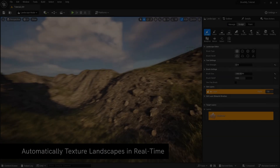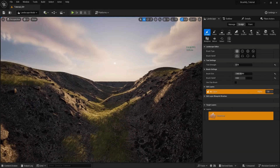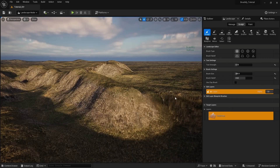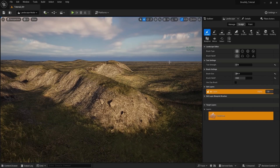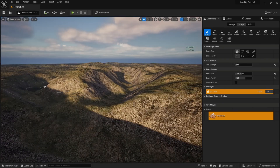There is also a landscape auto material included which allows you to paint multiple biomes with ease across the huge landscape. There are 11 landscape layers for you to choose from, including grass, desert, forest, snow, beach, dunes, mud, and craters.